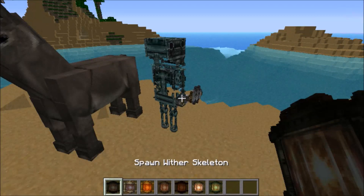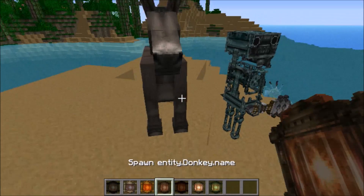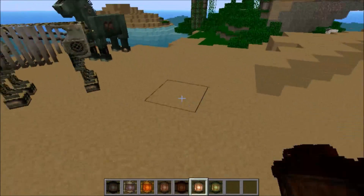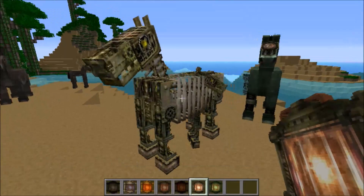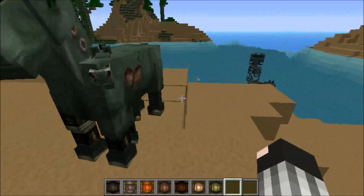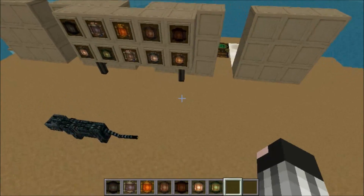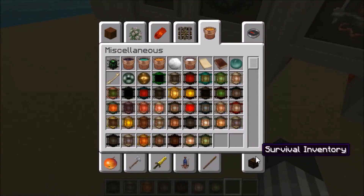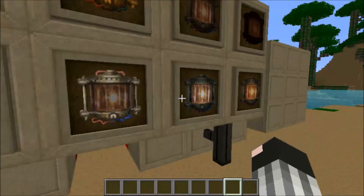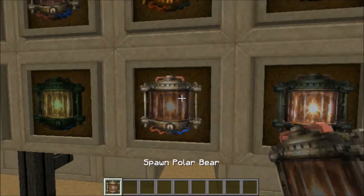With the spawn egg you can also click on an adult mob to spawn a baby for certain ones. You can't spawn a baby wither skeleton or baby elder guardian since those don't exist, but you can spawn baby cats, baby donkeys, baby mules, baby skeleton horses, and baby zombie horses.